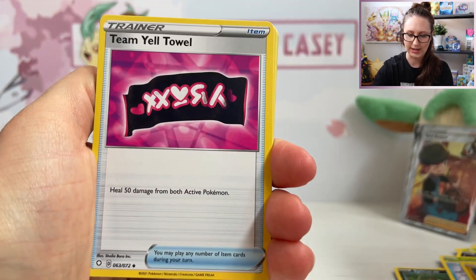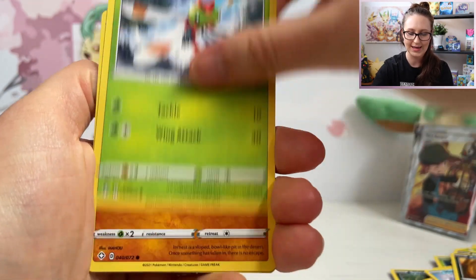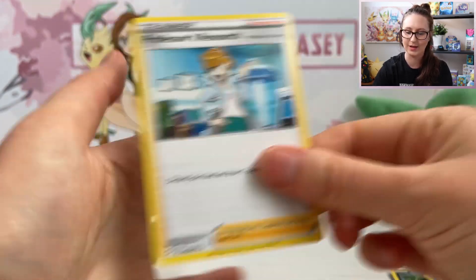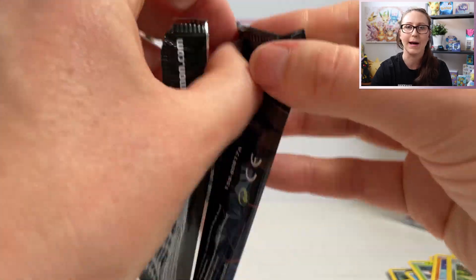Can we top it? We have got an Energy, Team Tower, Gym Trainer, Luxio, Horsea, Morpeko, a Koffing, Yanma, Trapinch, a Reverse Holo Kufant, and a regular Professor's Research. I swear that card is like haunting me all the way from Champion's Path.